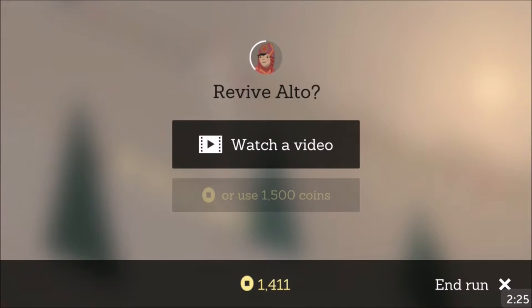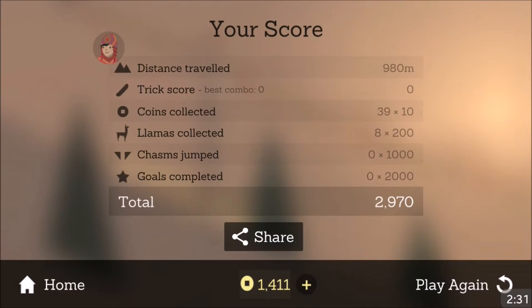So you can watch a video, you can keep going, you can use 1500 coins if you want and keep going, or you can just end the game and it will show you all the coins you collected, the llamas, chasms you've jumped, goals completed, and your trick score — if you do backflips or grind on anything. That's basically all the tricks you can really do that I know of.